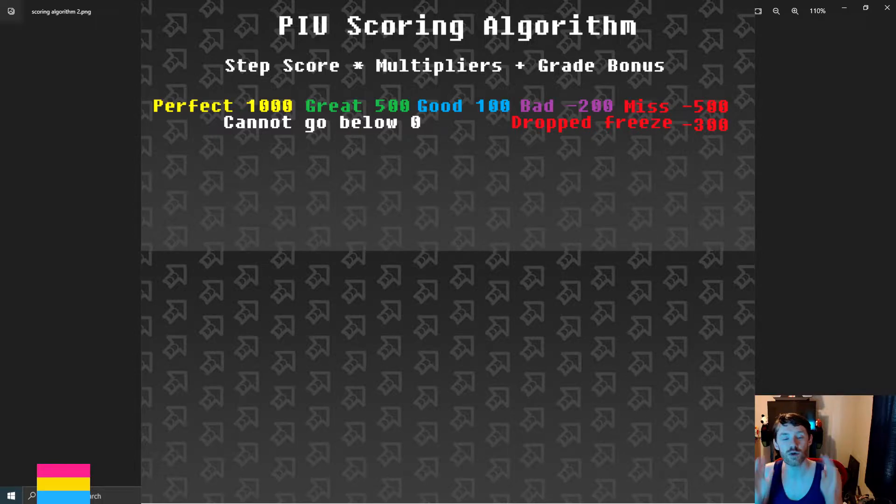To check out the step scores, we're going to use these numbers. If you get a perfect, you get 1,000 points. If you get a great, you get 500 points. A good is 100. A bad is minus 200 points. A miss is minus 500 points. And if you fail to hold a freeze, every single time that freeze ticks, you are getting minus 300.